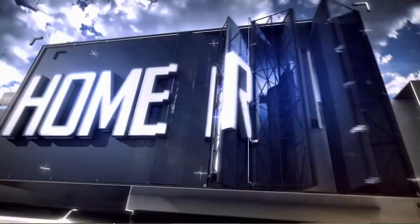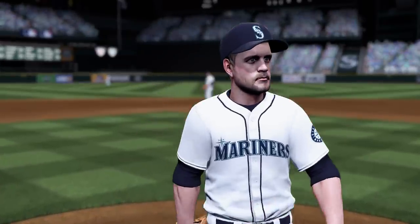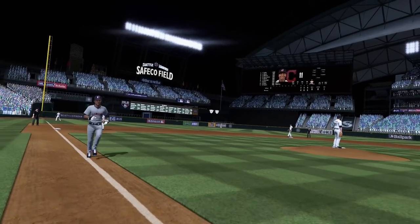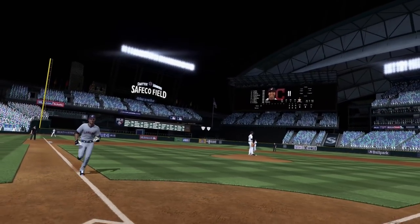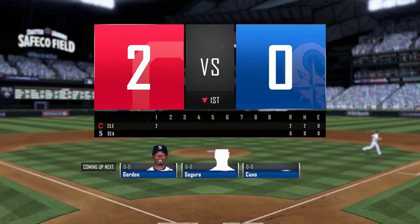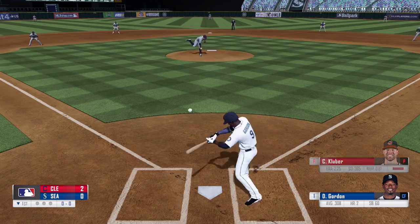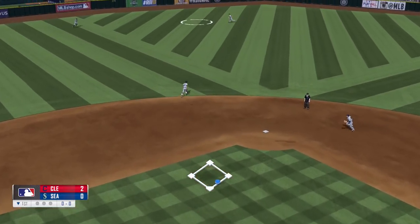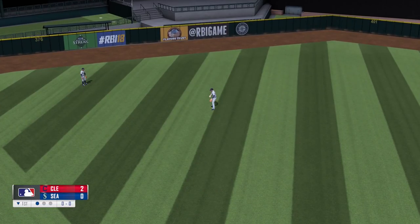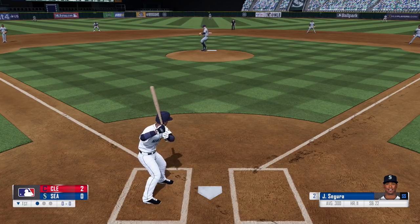This just goes to show how difficult it is to build a baseball game over time. This is like the fourth or fifth year of RBI Baseball and they're still struggling to catch up with graphics and gameplay. Not only that, but all of the players don't have their head scans. Look at Jose Ramirez — that's not even him, that's just a random dude. Some players like Francisco Lindor do have their face, probably because he's on the cover, but outside of that he just looks like his head is on another random player's body. None of these players stand out as they should in the game.